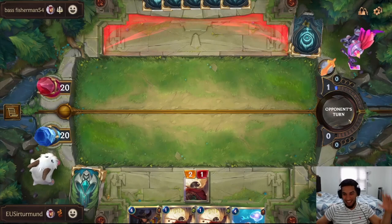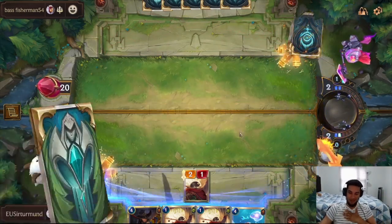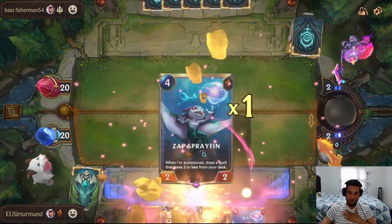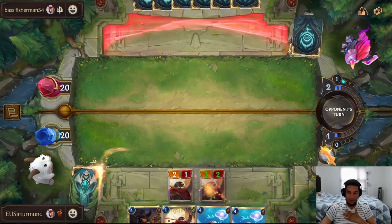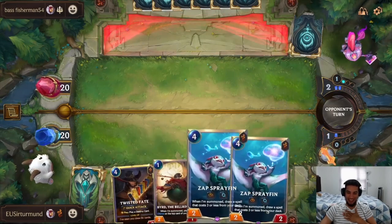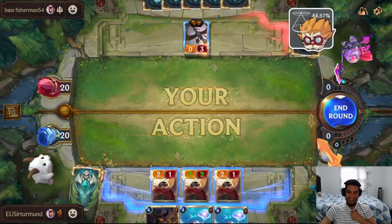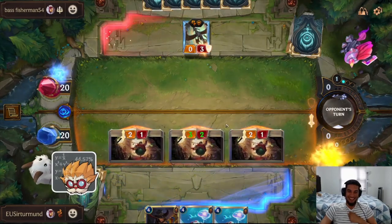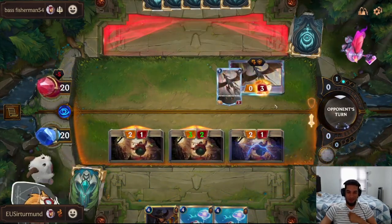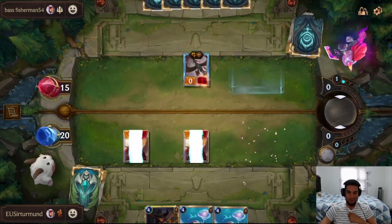The opponent's going to have a lot of challengers that we have to worry about, which can be really troublesome for us. Out of every card, he had to hit the second Bird — he couldn't hit the Sap or the Twisted Fate. That's really unfortunate. I'm just going to go ahead and attack. Just get my 5 damage in because the opponent's never going to block. The opponent can only kill this Bird; the second one stays alive.